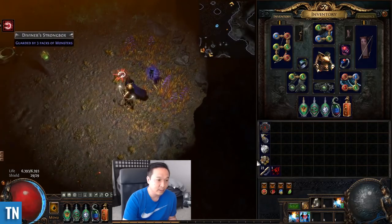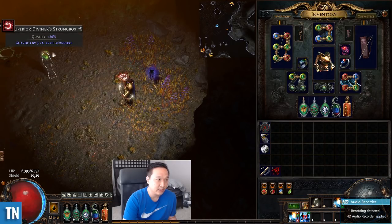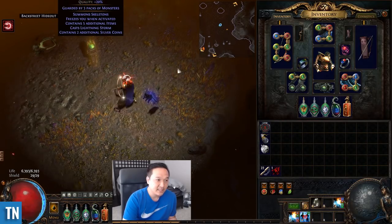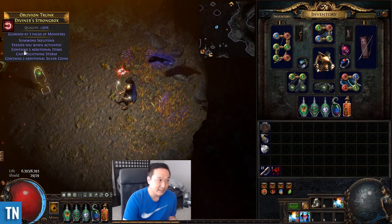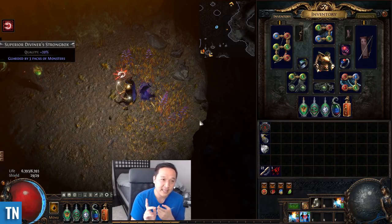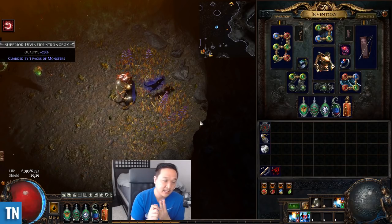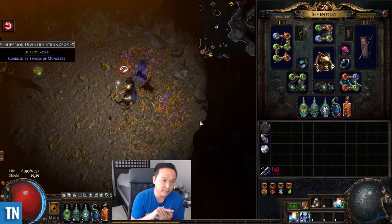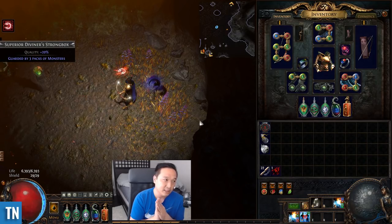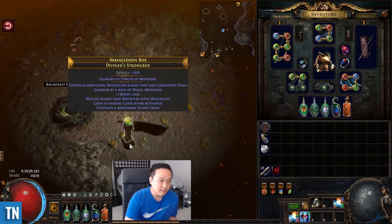If you're in a league where it's possible to get engineer's orbs, you want to use them on the strong box when it is normal rarity — each one gives it five quality. Then I hit it with an orb of alchemy until I get two out of five target mods: contains five additional items, contains additional cards that give currency, cards that give corrupted items, cards that give unique items, and percent increased item quantity.